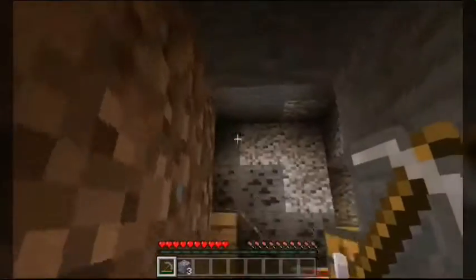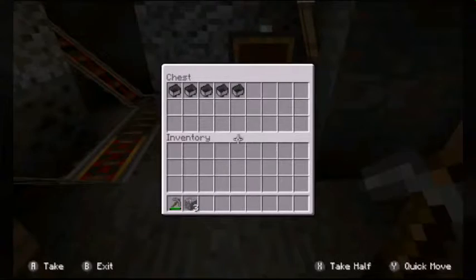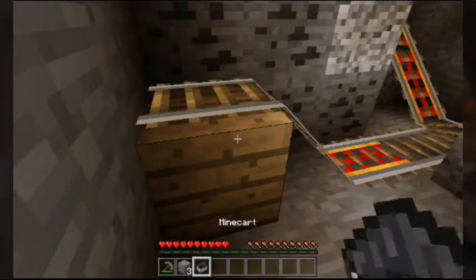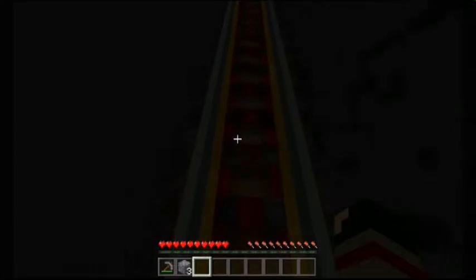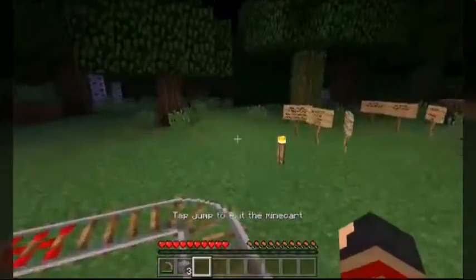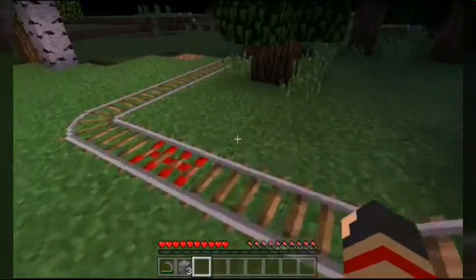Let's go ahead and climb up this way. We have ourselves a little bit of a mine cart track, so let's go ahead and get out a mine cart. We're going to place it down right here and ride this all the way to the other end of the track. And this is where the next bug is that I encountered. Okay, apparently the bug did not work as bad as I thought it would, but it did kind of work.